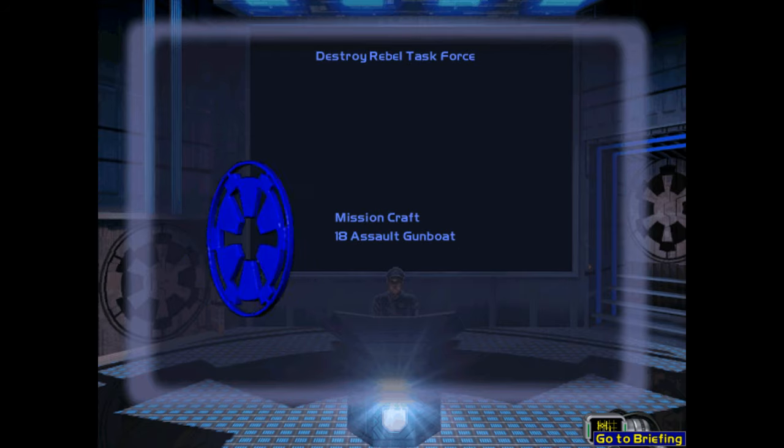Now with minimal fighter cover, the rebel cruisers have deployed a large minefield around their ships as they've frantically tried to repair their hyperdrives. The captured Lancer Frigate Slicer is now also patrolling around the cruisers. Our final attack will use the surviving gunboats from our first assault, supported by several heavily armed assault transports.